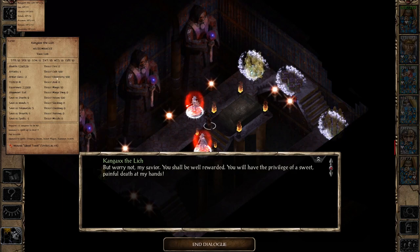We know that Kangax is a lich necromancer, he is level 30, he is worth 22,000 experience points, and we know his passive resistances. Very important: he requires at least a +1 weapon to be hit, so by default Kangax is immune to non-magical weapons — a newer player might start hitting him with a normal longsword and nothing happens, and it's not obvious why. He is also immune to spells up to level 4.